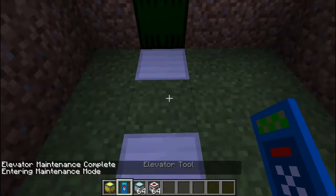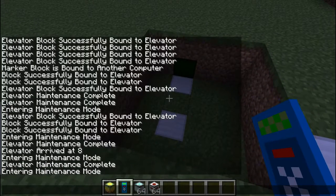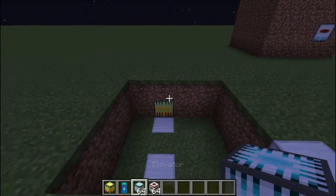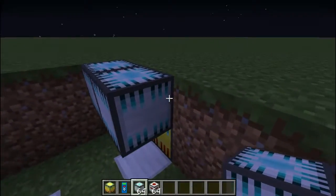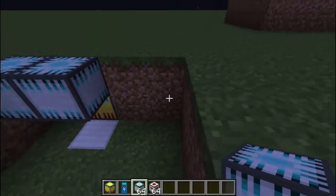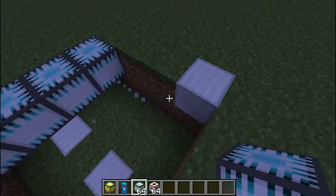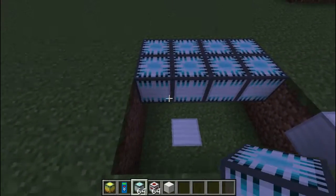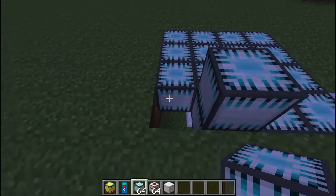Shift and right click on the computer with your elevator tool, and it will say 'entering maintenance mode.' Then you're gonna want to place the elevator floor on top of the computer. Just grab your iron and place the elevator floor just like that.